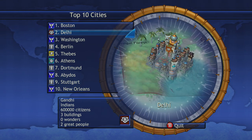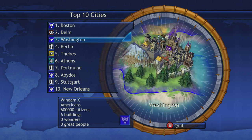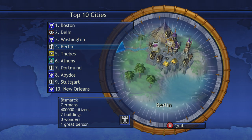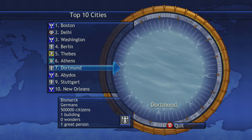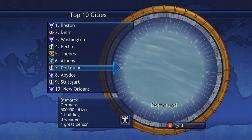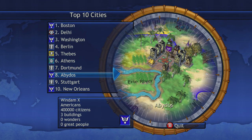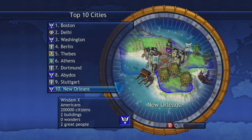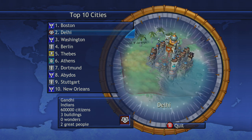Our top 10 cities in the world: Boston, Delhi, Washington. Are you serious? Delhi's better than Washington? Well, he's got two great people in there and Washington's got none. We're going to have to do something about that — that does not sit well with me. Continuing on: Berlin, Thebes, Athens, Dortmund. Bismarck has apparently expanded to some island out in the sea — who knows, he's surrounded by the fog of war. And we have eight with Abydos. I am amazed that he could possibly have a city better than Abydos. Stuttgart and, of course, New Orleans. I'm actually a little surprised that my cities are ranked lower than some of the AIs at this point. This whole Washington-Delhi thing's got me a little miffed — we'll fix that though.